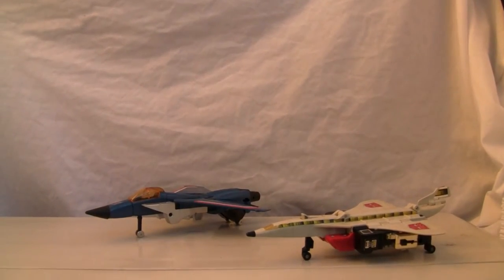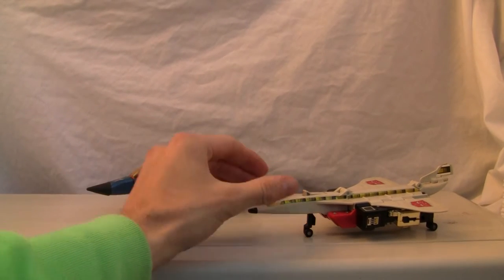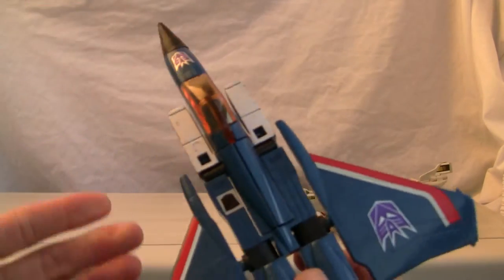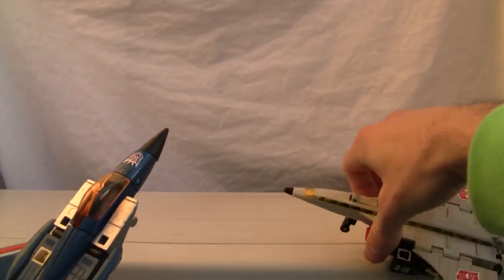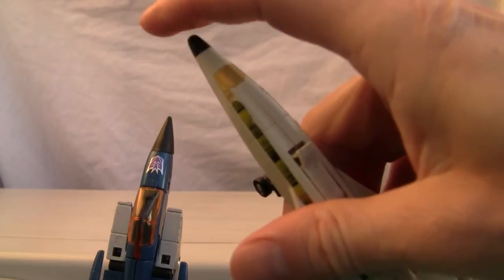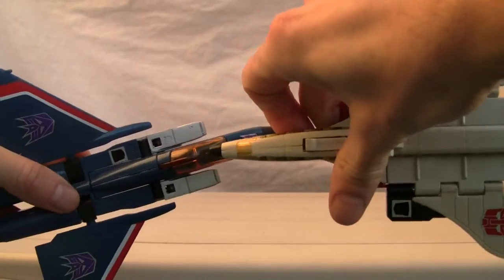Let's go into the jets real quick. I got these two neat little jets for a side-by-side comparison. There's Silverbolt, there's Thundercracker — correct me if I'm wrong because I always get Skywarp and Thundercracker mixed up. I think this is Thundercracker. Silverbolt is slightly larger tip to tip. It doesn't have the rubber cone; the tip is actually kind of small.